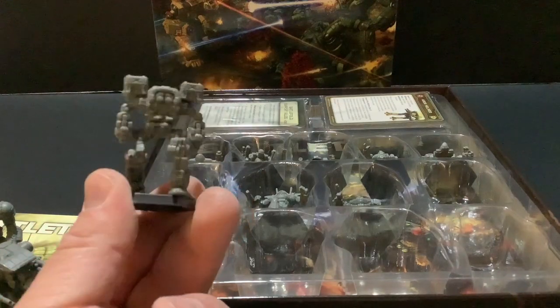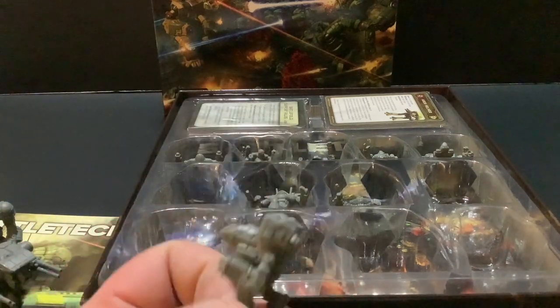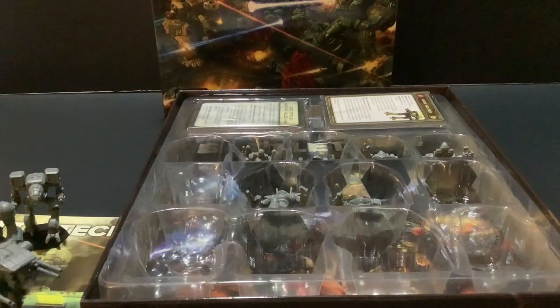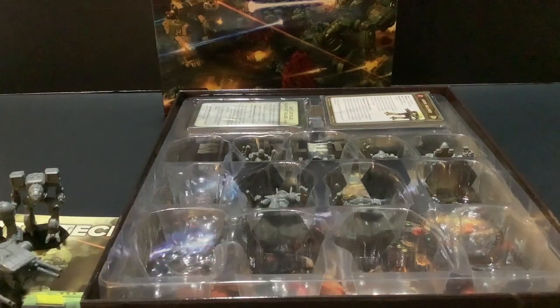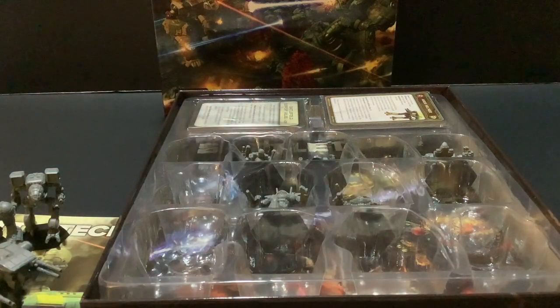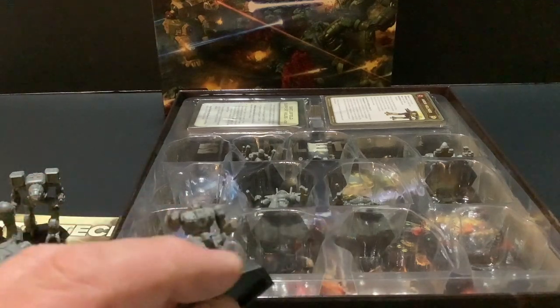This Locust is going to find its way on eBay — sometimes people sell this stuff. Here's the Mad Cat; I think it's somewhat the same from the previous edition, but that doesn't matter because I'm glad to have another Mad Cat in my collection. I don't know what this is — it looks like a Puma or something, I need to find out. And here's another light mech — I think this is the Wasp.